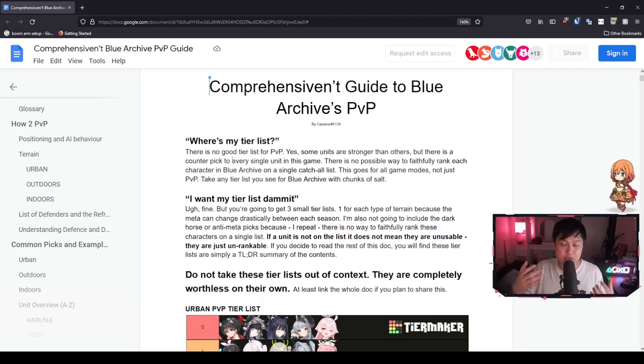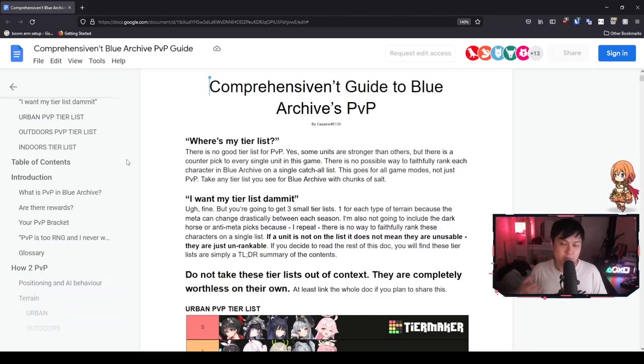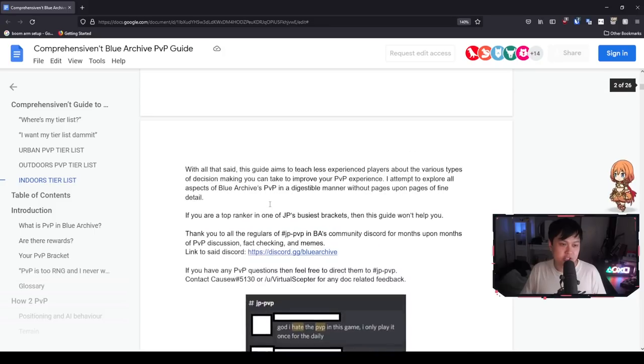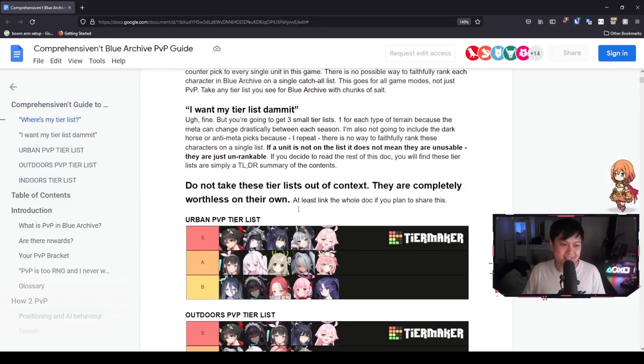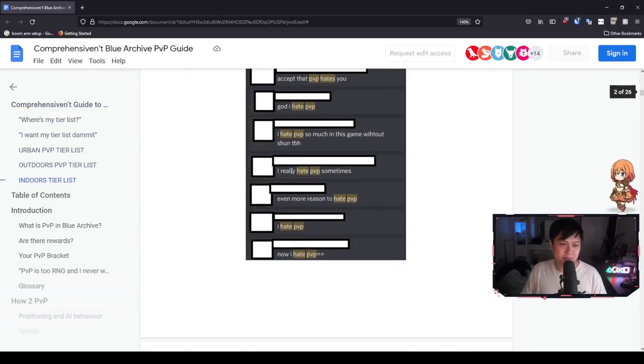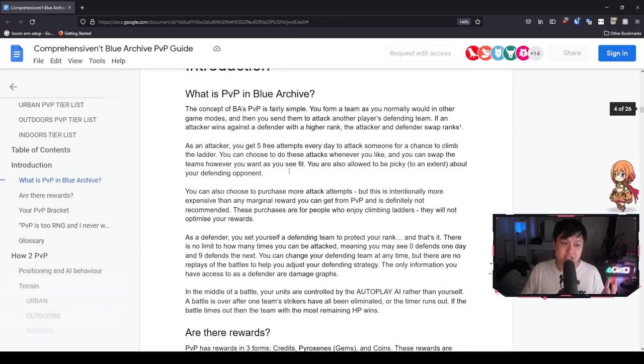I personally do have some things to add to it, so I will be jumping all over the place. Without further ado, let's just jump into the content. I want to start off with the introduction: don't look at the freaking tier lists. Even the author who wrote this document is kind of like, don't look at the tier lists — do not take these tier lists out of context. We'll look at them later. Let's start with an introduction to PvP.